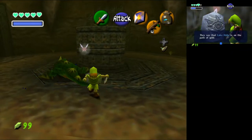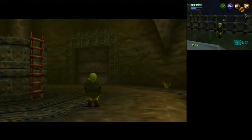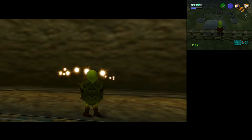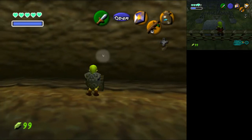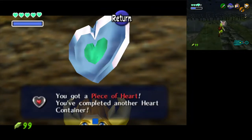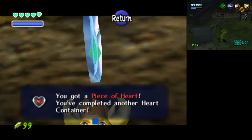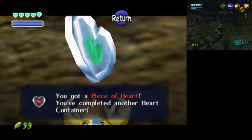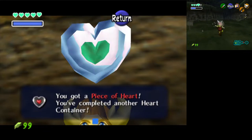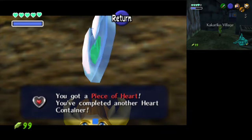There's a statue up here. Lake Hylia is on the path of gold. We haven't found a Triforce piece yet — Adult Fishing might be a Triforce location, or possibly Golden Scale is required for the diving game. You can cheat that with Iron Boots and the Hookshot, though.